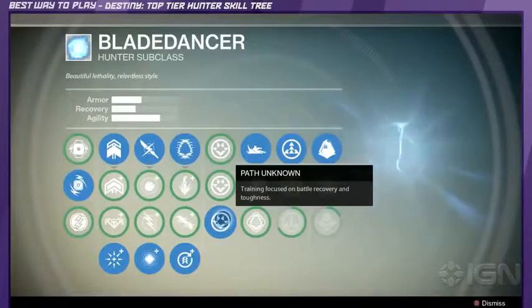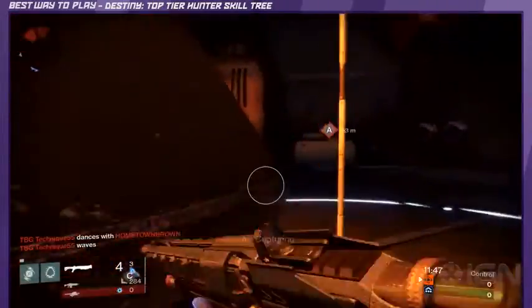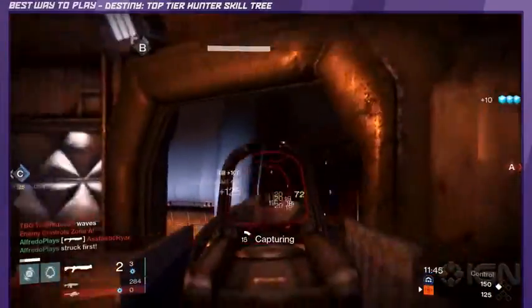Path Unknown focuses your training on battle recovery and toughness. Fleet Footed increases maximum sprint speed and extends your slide distance. Use this to quickly close the gap on your opponents in order to use your combo.